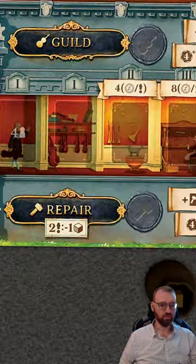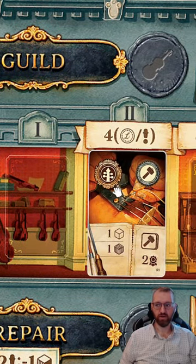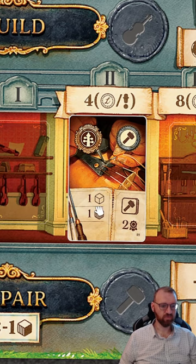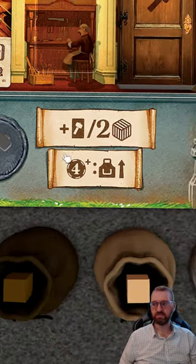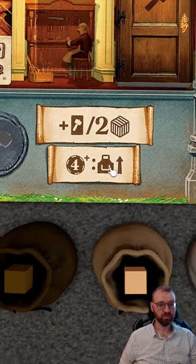The repair action works similarly — this one is a repair for a violin instrument. It requires specific resources, gives you a reward including a cube placement and some points, and you have an action space that provides particular resources or bonuses for that space.